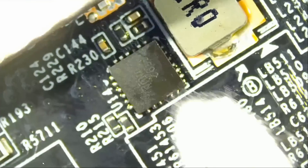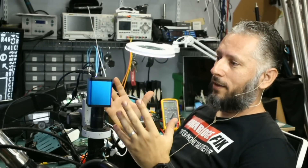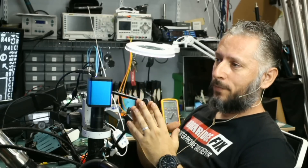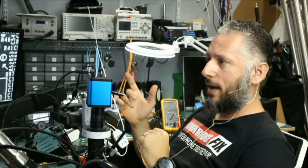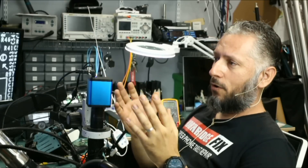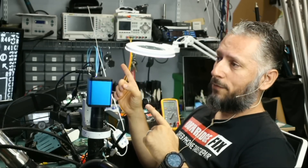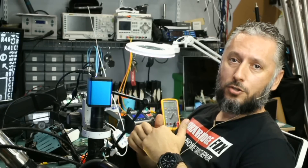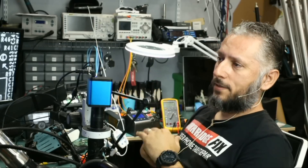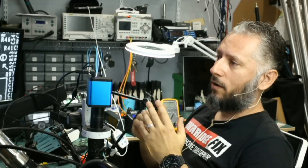We had a customer come in — a locksmith — who told me a story. One day a lady called him, locked out of her house at night in heavy rain, crying for help. They agreed on a price of $175. The locksmith opened the lock in 30 seconds, and the lady complained: 'Why are you charging me $175 for 30 seconds of work?' The locksmith said he learned a lesson: he should have kept her outside for five hours pretending to work. You should be thanking him for getting you inside quickly — you pay him extra, give him a tip. You do not argue.